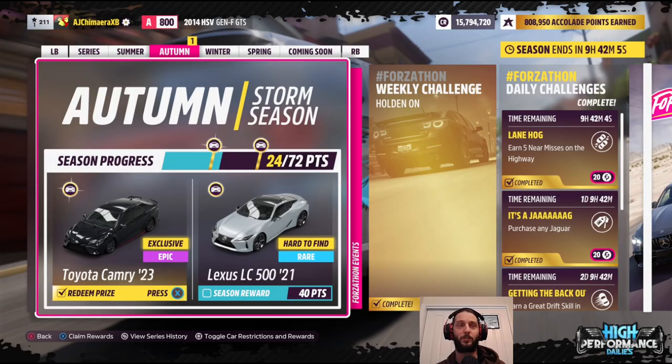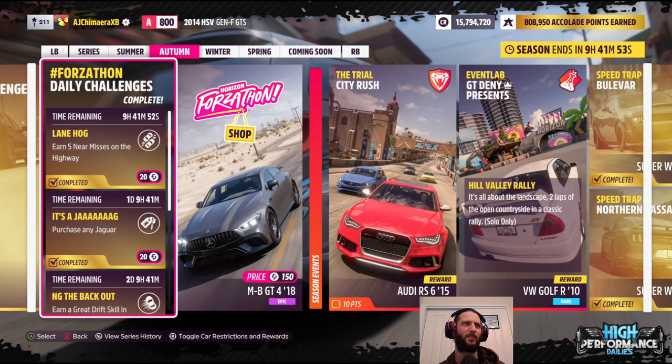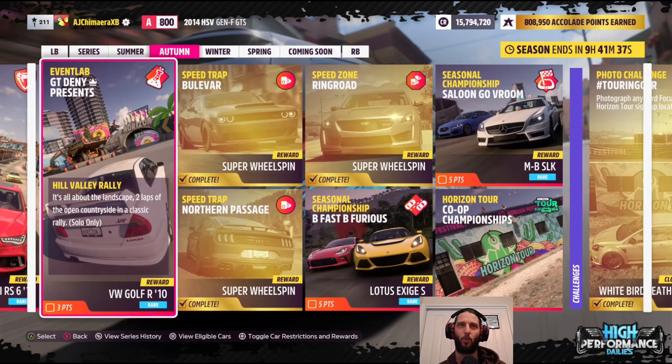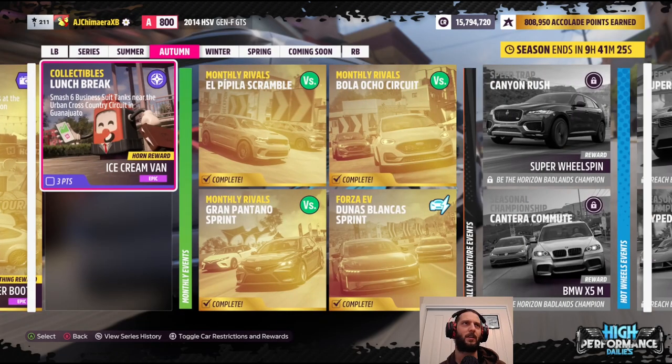And with that, we've got the Toyota Camry 2023 unlocked halfway through for the season, because we've done the weekly challenge now and every single daily quest. I did a lot of those beforehand because they're very sporadic and not very interesting — like just purchasing a Jaguar. For the 16 remaining points, we're pretty much going to have to clear the board. We need three points from the event lab race, solo only, 10 points from the seasonal championships, and then three from the lunch break — smashing six business suit tanks near the cross-country circuit in Guanajuato.